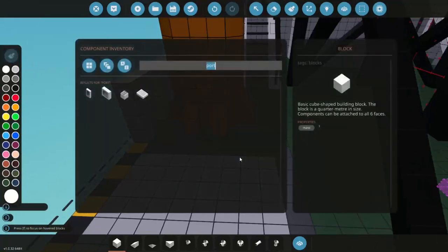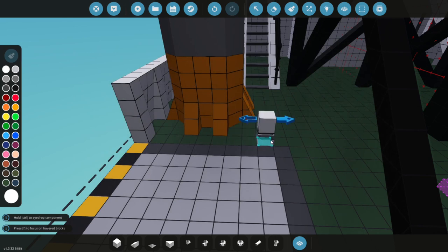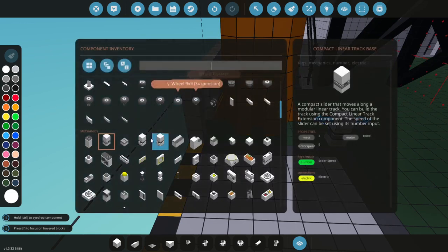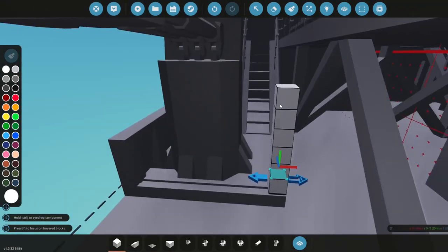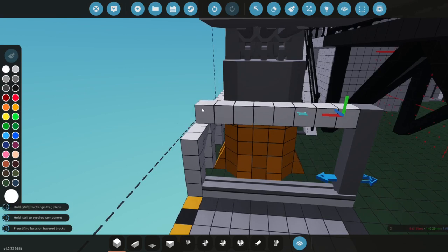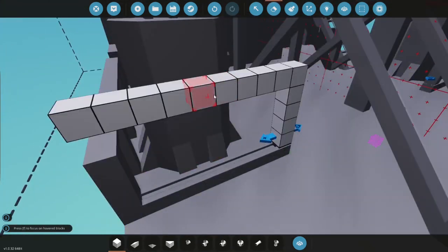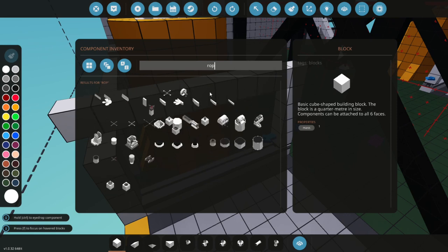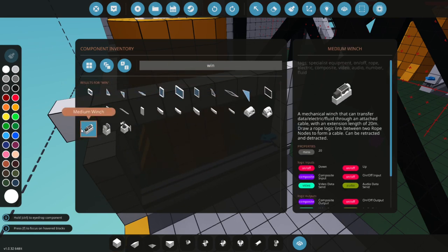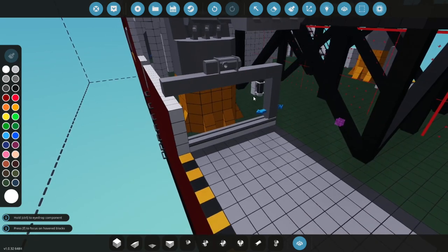I'm just going to put on a track that moves like a tracked crane. The crane itself shouldn't take up too much space but it'll go from right here all the way out to here. Let's place this along here — this will go to here and this will go to here. Now we're going to attach a winch to it so we can winch it down. A medium winch will probably do the job, so let's turn it sideways.